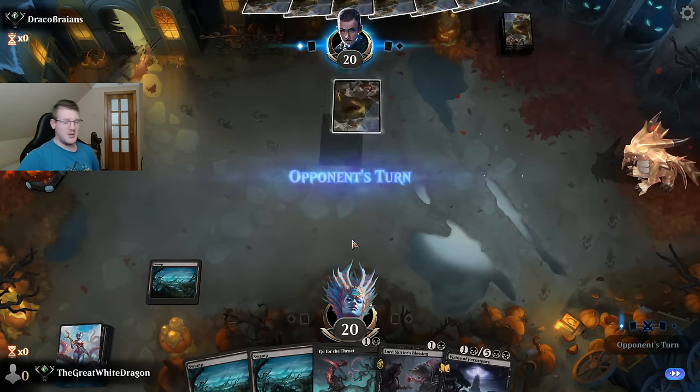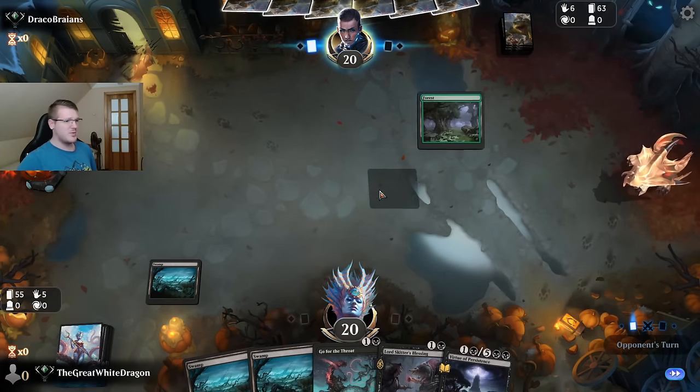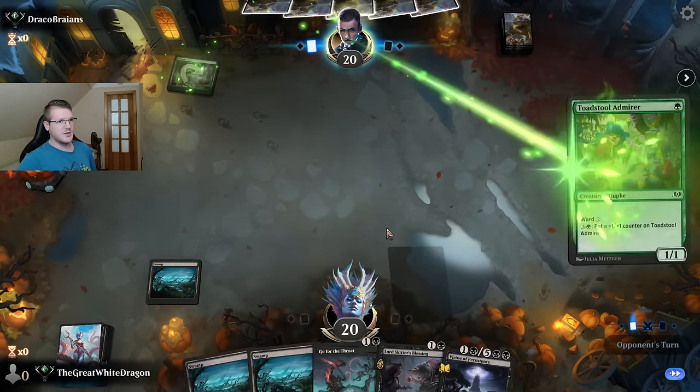He was the king of solutions against me and he got wedding announcements — in this build that's literally the best card you can get with Elspeth. Elspeth honestly is super weak sauce. Good game. We could have won this so easily if I think about it, but it is what it is.